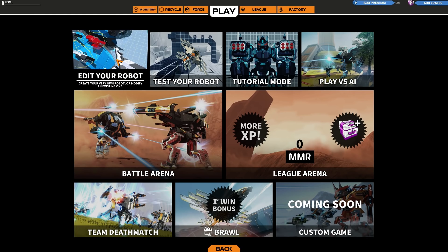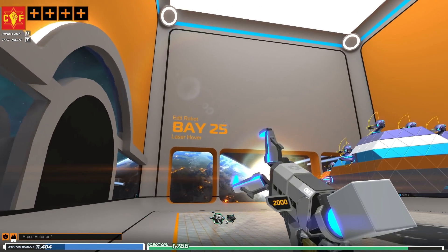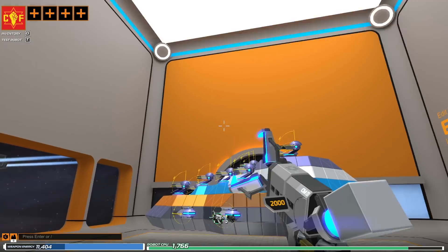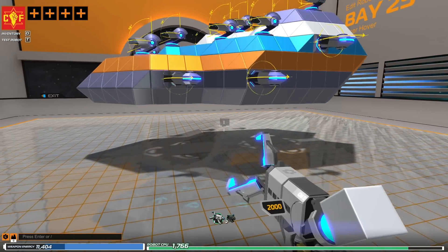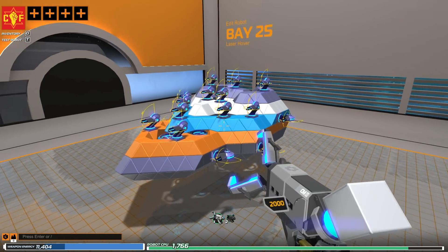Team Deathmatch is basic but it will help with getting a grasp on how to battle other players and learning about what weapons are more successful in combat. Since today we are learning about building, we will be selecting edit robot. Now you are in your build area with your robot. When editing your robot you will have access to different features such as building, coloring, and inventory access.